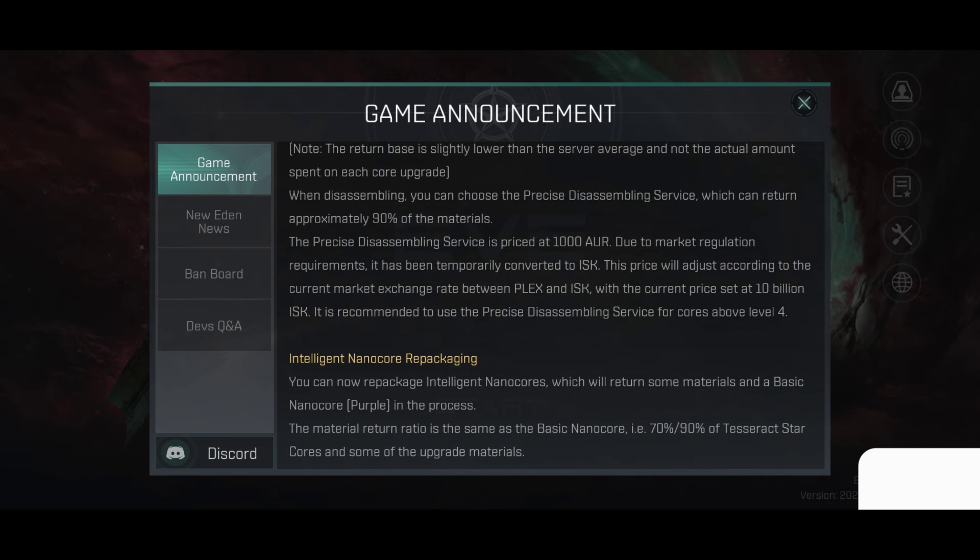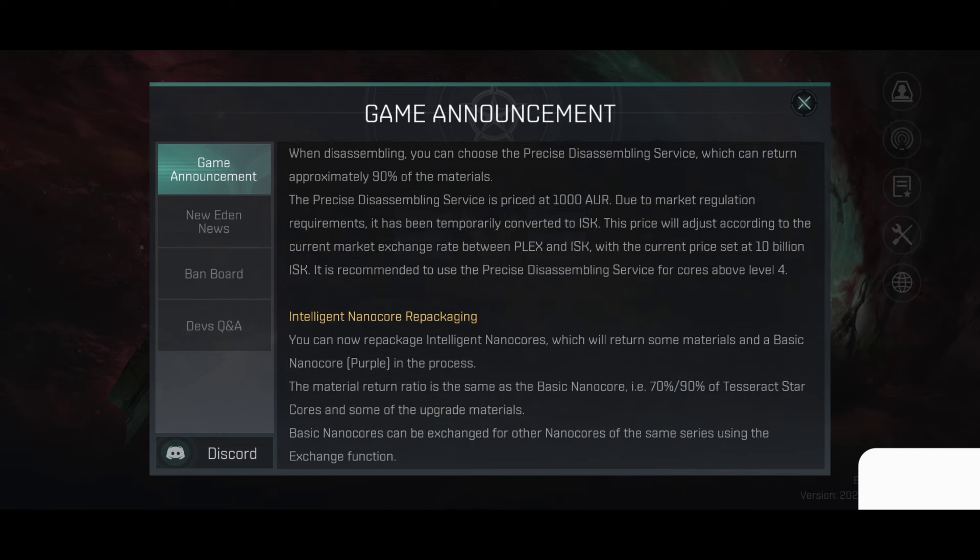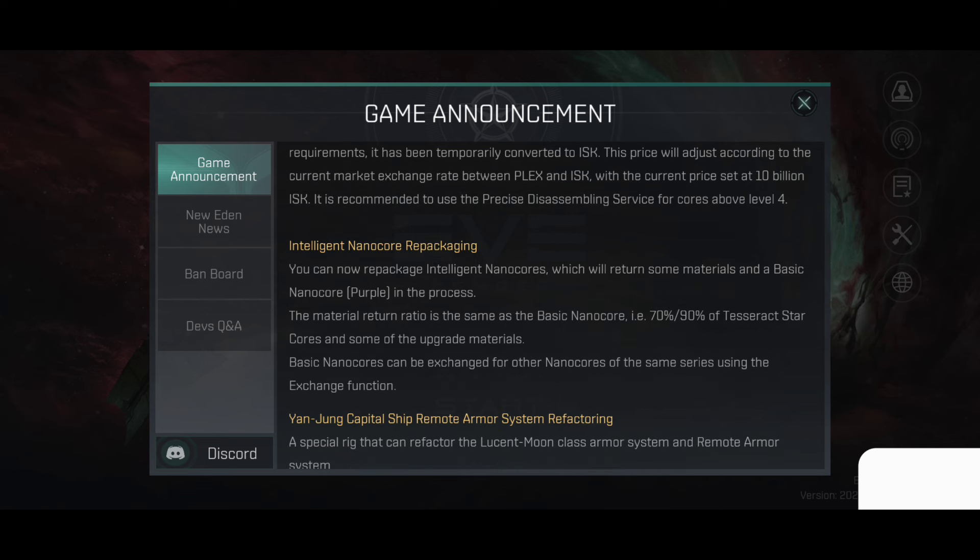The precise disassembly service is priced at 1000 hours. Due to market regulation requirements, it has been temporarily converted to ESC. This price will adjust according to the current market exchange rate between Plex and ESC. With the current price set at 10 billion ESC, it is recommended to use the precise disassembly service for cores above level 4.